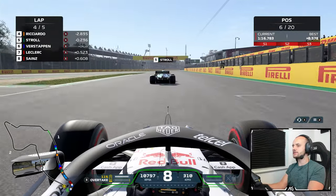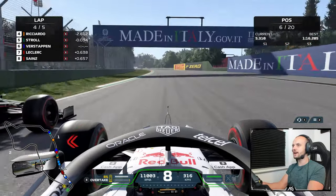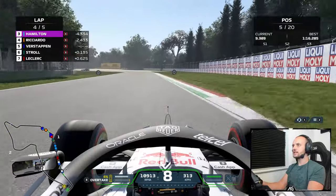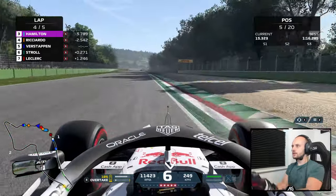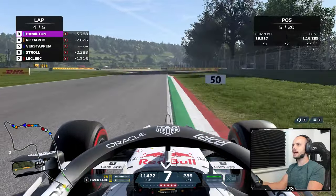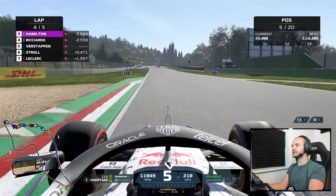Going to get some DRS now on Lance Stroll — hopefully nail him down this straight. First time we're able to activate DRS in this race, should make it a nice move. He is going to defend to the inside though, but it shouldn't matter too much. The DRS zone is actually quite long on this track, so overtaking could theoretically be quite easy. Let's push now — don't get on that inside curb with this setup. We've got a bit of free air; let's see if we can set a fastest lap of the race and see how our pace compares to the AI.